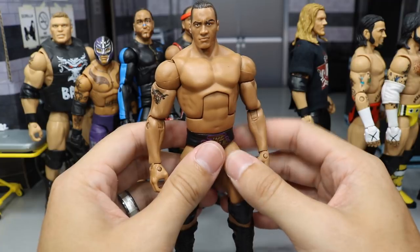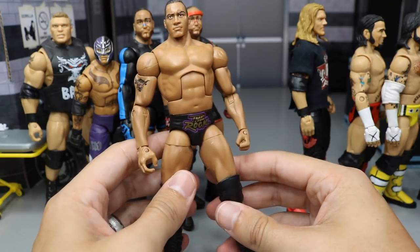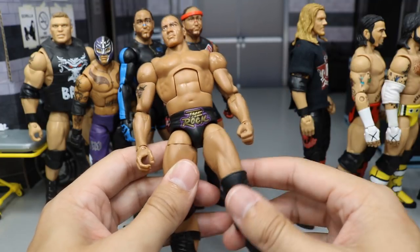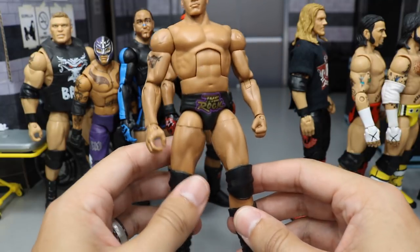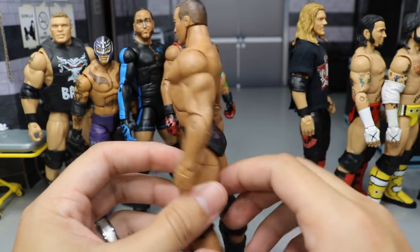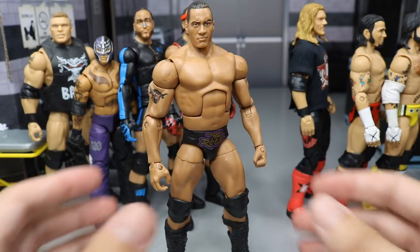Do you guys smell what the Rock is cooking right here with this Defining Moments Elite Rock? This Rock right here is pretty special. I don't know how much this thing goes for, but it's pretty expensive on eBay, especially if you have it complete with the Rock and Sock Connection shirt and the jacket and the sweatpants. You have the Rock logo in gold with the purple outline, which is very unique. You got the Brahma Bull in the back with that same gold and purple colorway. Great head scan — it just looks so much like the Rock in the Attitude Era. I think it's a perfect Rock figure.